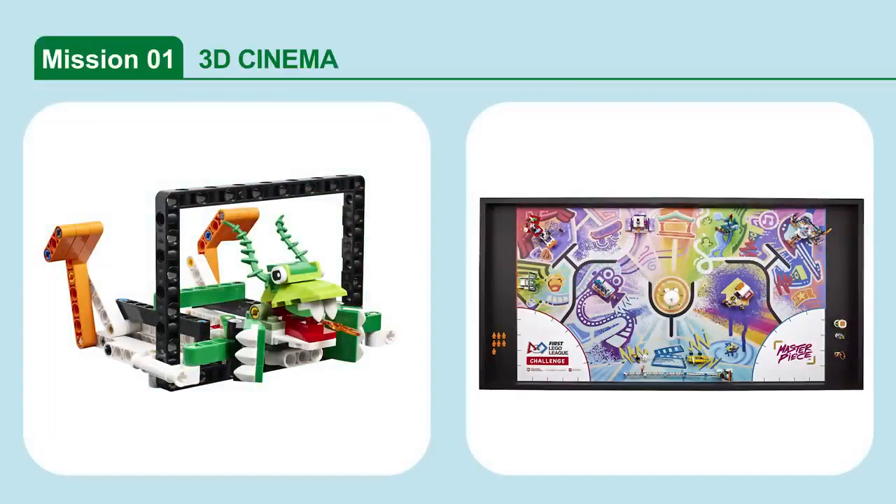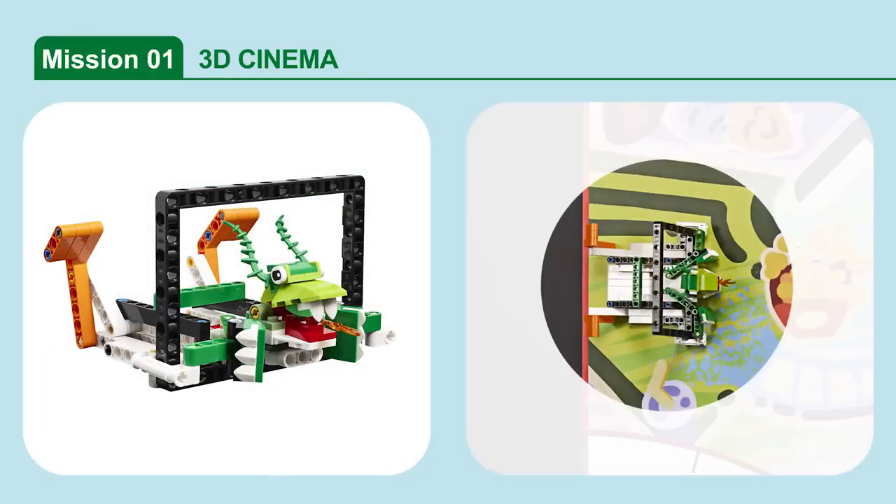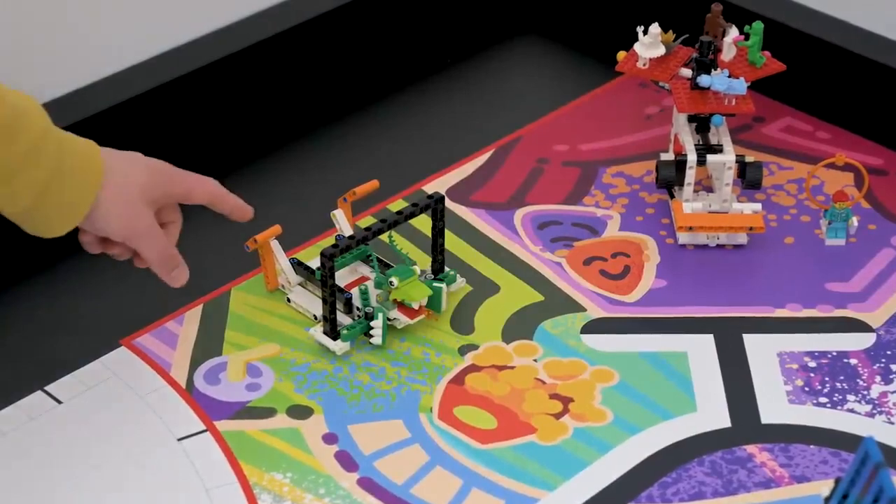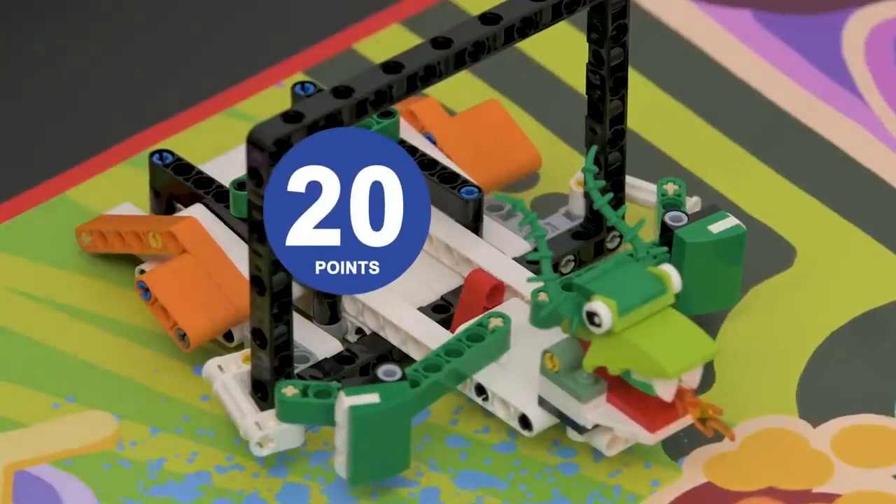Mission 1: 3D Cinema. Trigger the 2D Cinema screen to become a 3D experience. If the 3D Cinema's small red beam is completely past the black frame, the mission is complete.